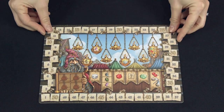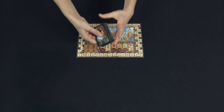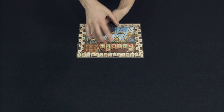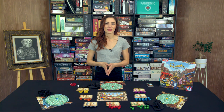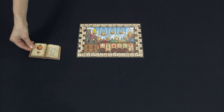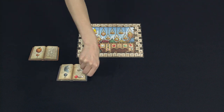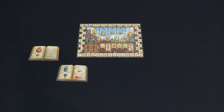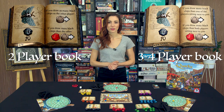Setup begins with the scoring track, placed center. Place the flame token on the first space of the turn indicator. Next, shuffle the fortune teller cards and create a deck in front of the player who last cooked something. They're the start player for the first round. Next, lay out the orange and black books. These are used in every game. Flip the black book to the appropriate side based on the number of players: either two player, or three or four players.